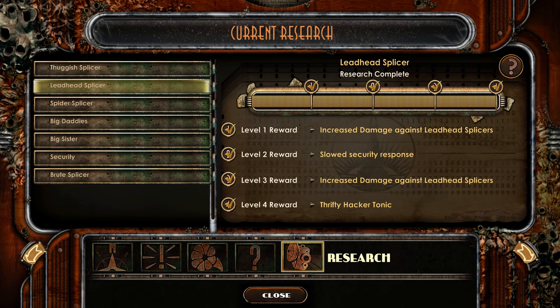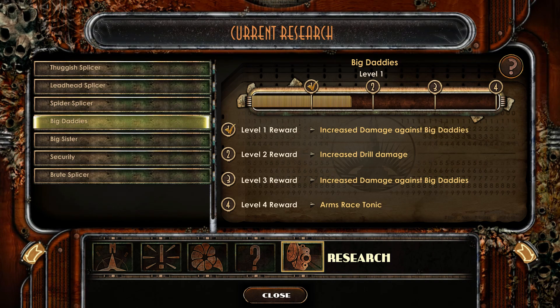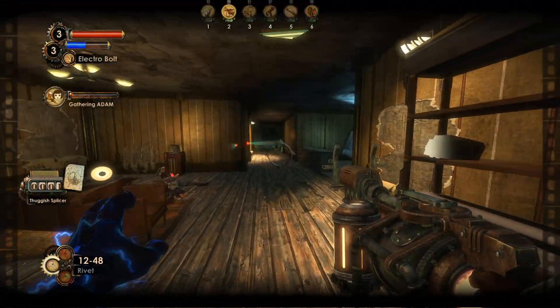This stuff is so straightforward that the effects basically invent themselves. There is an issue of the system becoming a tad too powerful, though. The Bioshock games are fairly short, taking about 10–15 hours for most players to beat. Fallout, on the other hand, well, I'm already well over the 1,000-hour mark. Permanent buffs work fine in a short game.